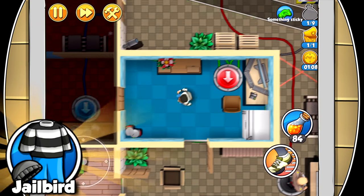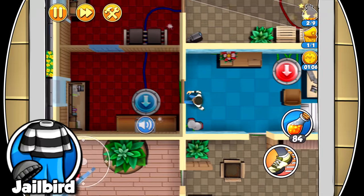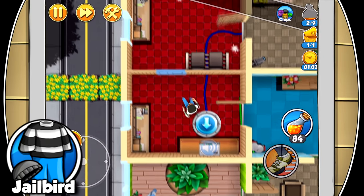The Jailbird is the classic Robbery Bob getup. Upgrading this costume increases your loot radius up to 50% wider.